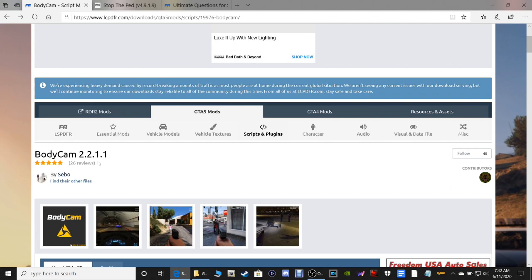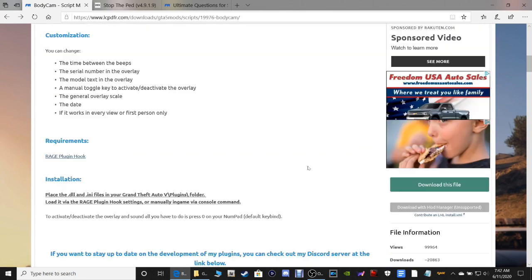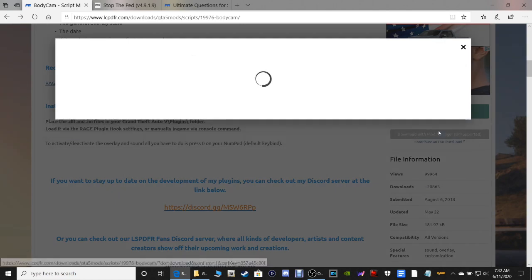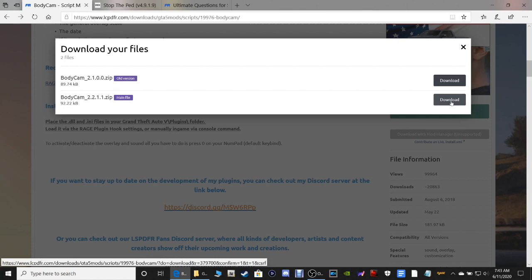Next is Body Cam - version 2.2.1.1. Scroll down and click Download This File. Click Agree and Download, then click on the main file for Body Cam.